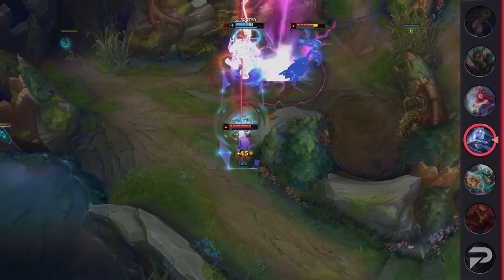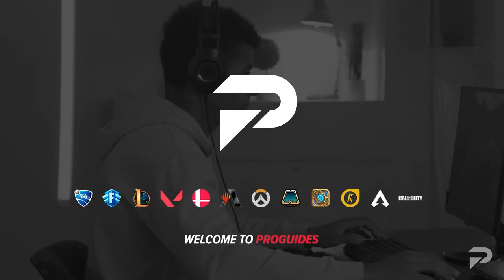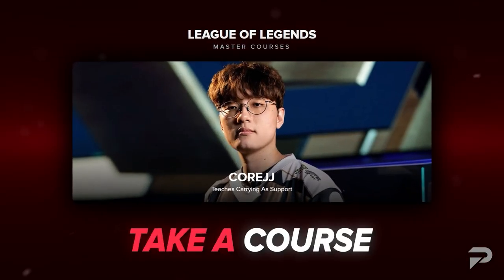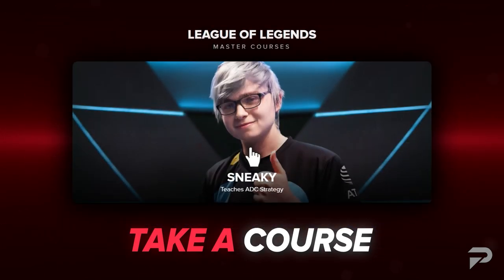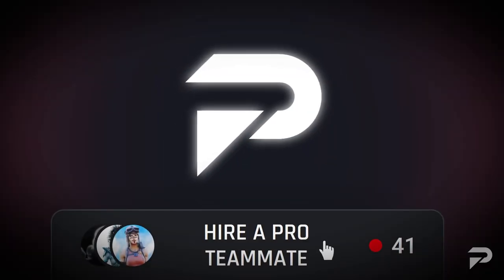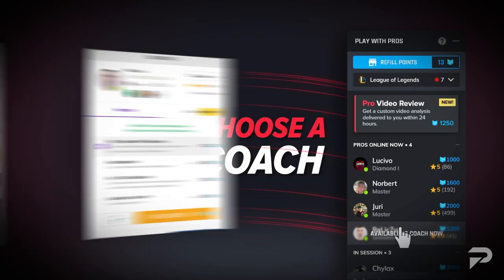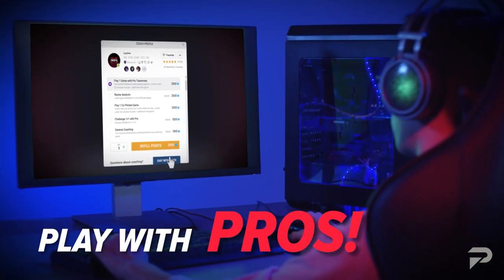Before we continue on to our pay to win skins, we want to remind you all to check out ProGuides.com. With our new $7.99 monthly subscription you can take your gameplay to the next level with brand new courses and bootcamp content. If courses and lessons aren't your thing, don't worry — we have Challenger level coaches available 24/7 to help you out. As a member you'll even get a 10% coaching discount. Go check us out and join the ProGuides family.